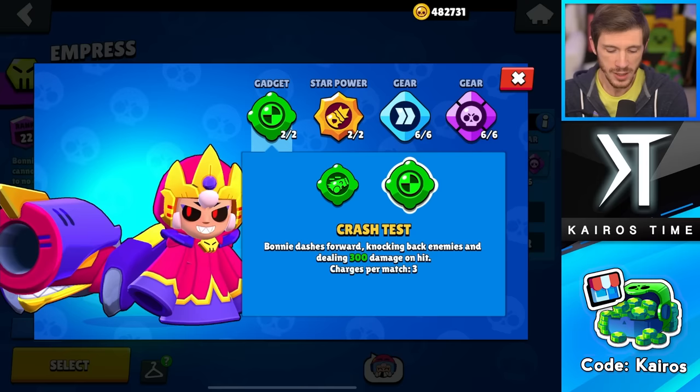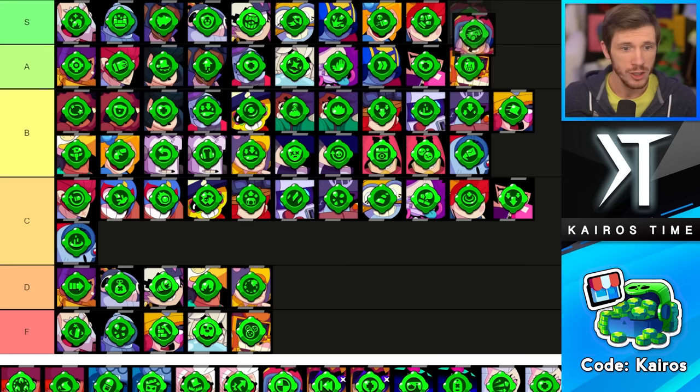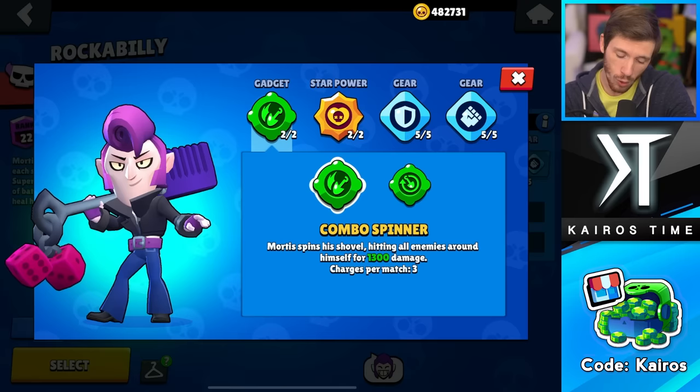We have Bonnie, and this is a very easy choice. Crash Test is very scary for her to do — 300 damage on hit, that's not very much. Whereas Sugar Rush just gives her such a massive buff and is incredibly useful. Sugar Rush is going all the way up into the A tier, and Crash Test is going in the F tier, mostly because she's just better off using her regular attack anyway.